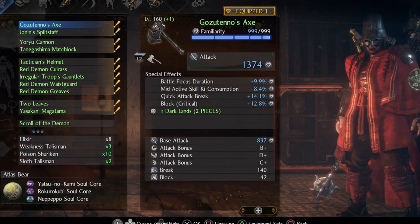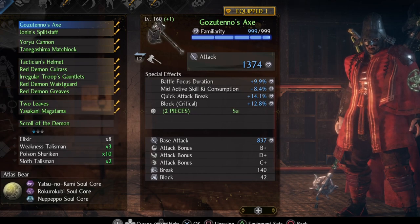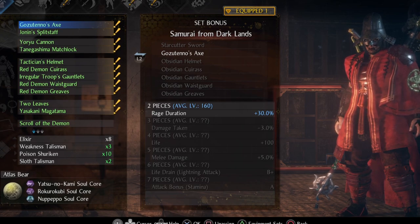The secondary weapon is Gozuteno's Axe because of the rage duration increase for wearing only one piece. Try to also get battle focus duration as a special effect — we're going to use both of those.